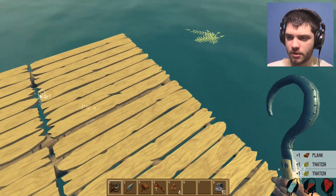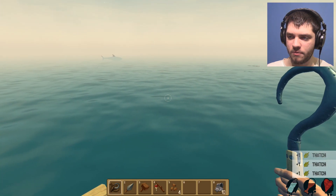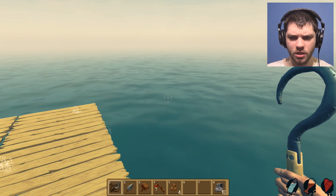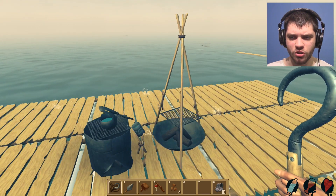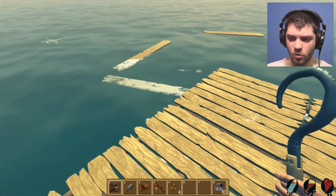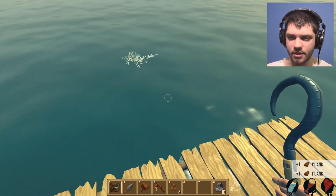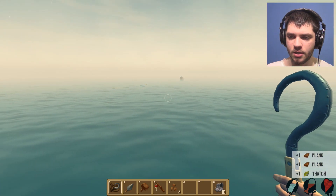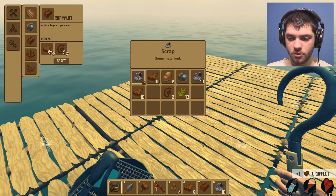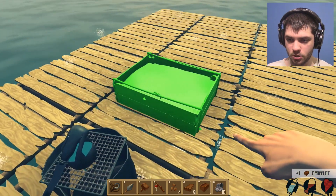I want to build on like a second level because it's a bit unsafe having him so close. I can chop down wood — so I can actually grow trees! Holy crap, that's kind of cool. So I can grow trees and then chop them down instead of just collecting items that pass by. Let's make a crop plot and place it right here.